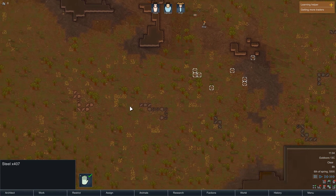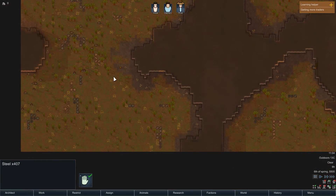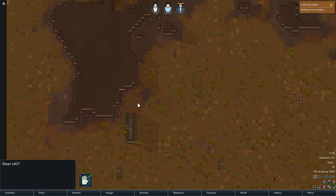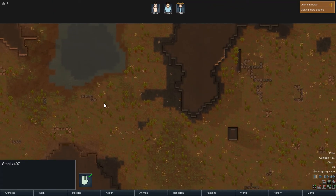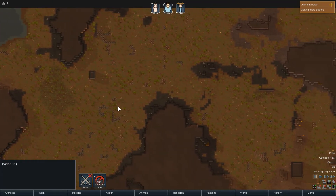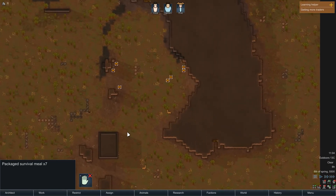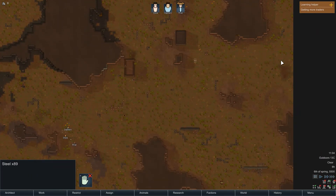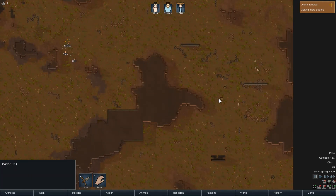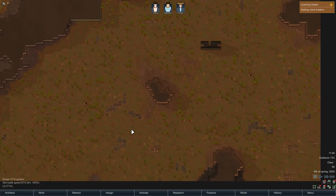Un-forbid all of our steel that we're going to be using to build a bunch of things relatively soon. We've got some boars over there. Here are our packets of survival meals — not a ton of those, unfortunately. A little bit more steel. We have our ship parts over here, which we're going to tell them to deconstruct for whatever materials they have inside of them.